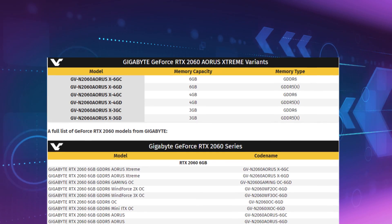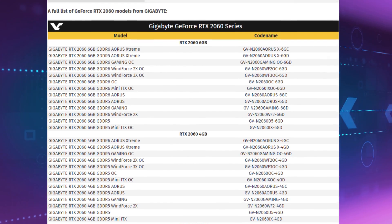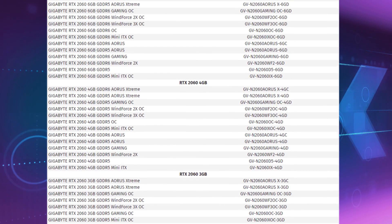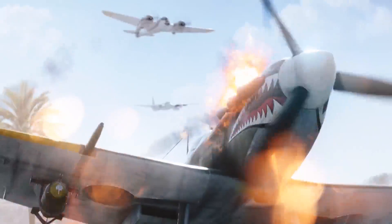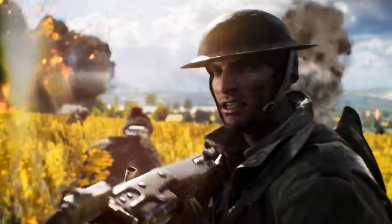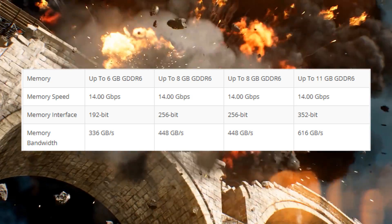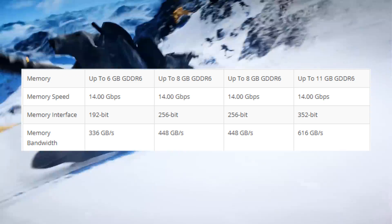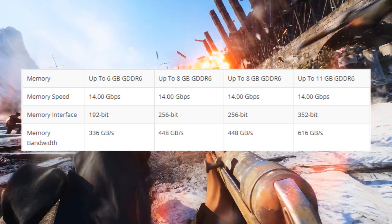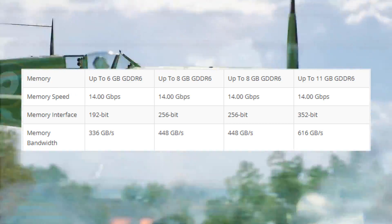Previously there were rumors that Gigabyte was going to produce over 40 different variants of the 2060, with 3 GB, 4 GB, and 6 GB variants in both GDDR5 and GDDR6 memory. However, that is not the case. Nvidia revealed it will only come out in a GDDR6 6 GB variant, with a 192-bit bus interface running at 14 Gbps, delivering 336 GB/s of bandwidth.